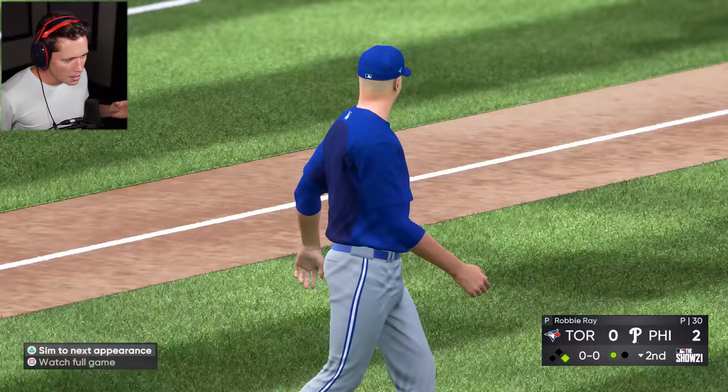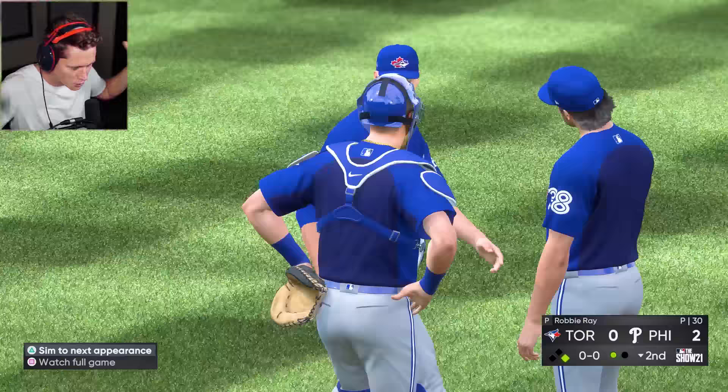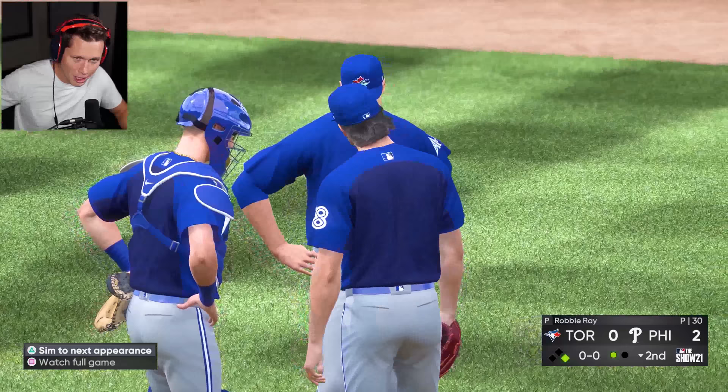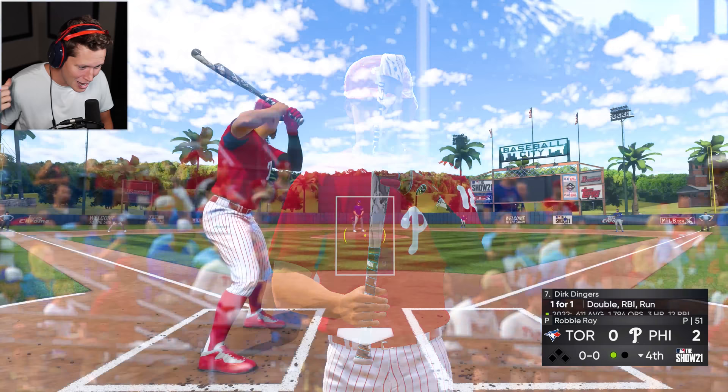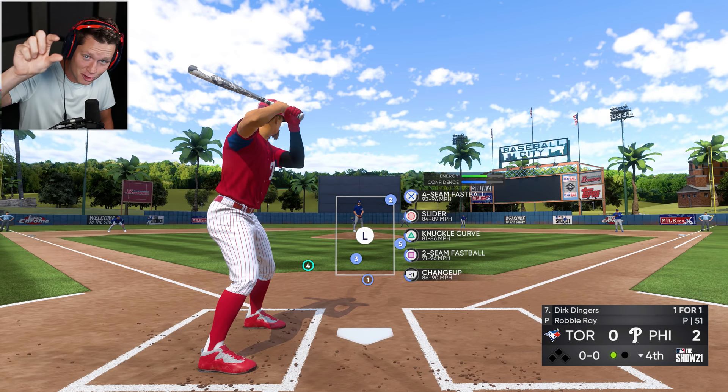Some people were saying they got the opportunity to play in spring training and it was awesome, but got demoted afterwards. One guy said he didn't play very well, so he got put back into AAA. Another guy said that he simmed through spring training and ended up getting hurt and demoted back to AA — so he went from AAA to major league spring training and then all the way back to AA. Dude, that is heart-wrenching.